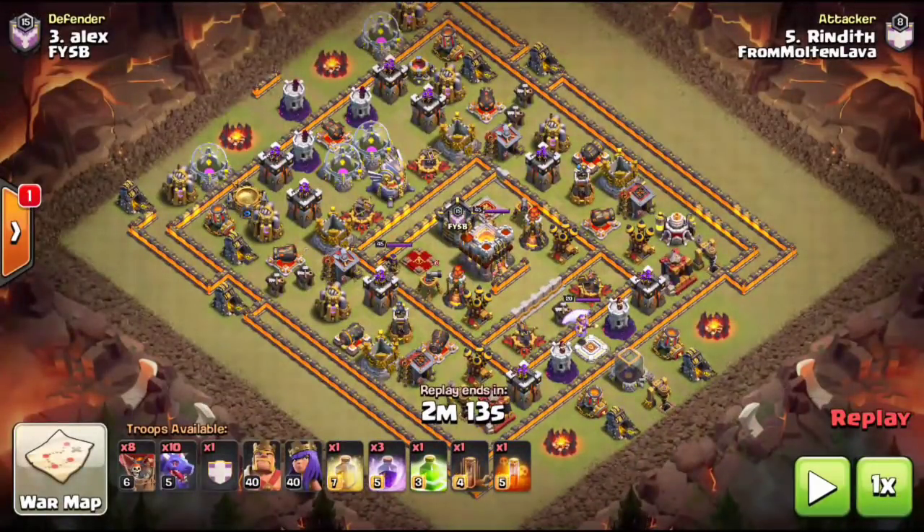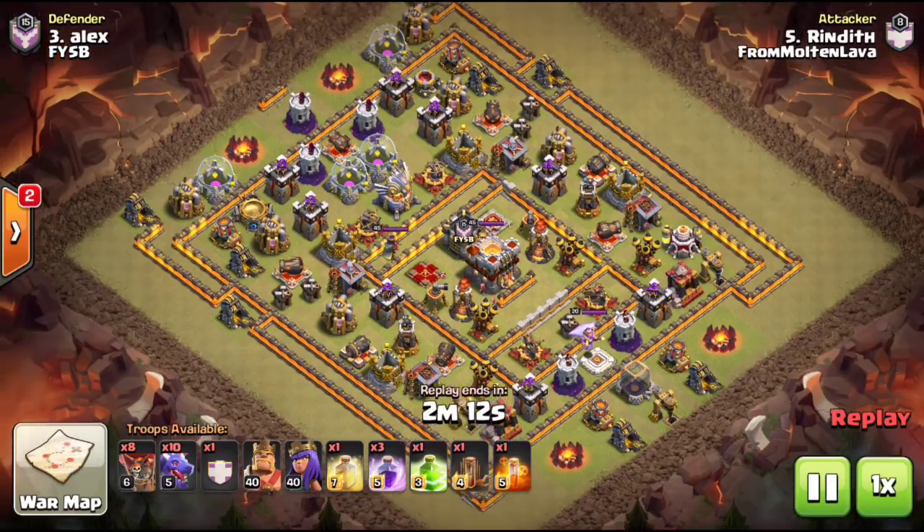I'll hit replay so you guys can see it. Here's the army comp: we have eight loons, ten dragons, and a drag loon coming out of the CC. We have heroes, heal, three rages, a jump — you guys will know what that's for at the very end — a quake to soften everything up in the core, and like I said this was a fresh hit so we brought a poison since we didn't know what was going to be in the CC.